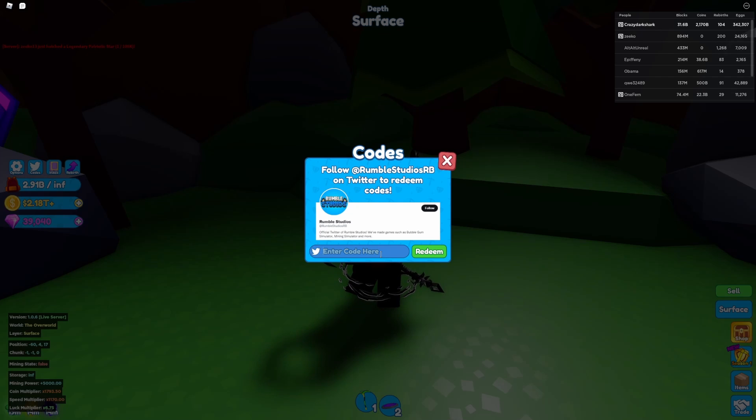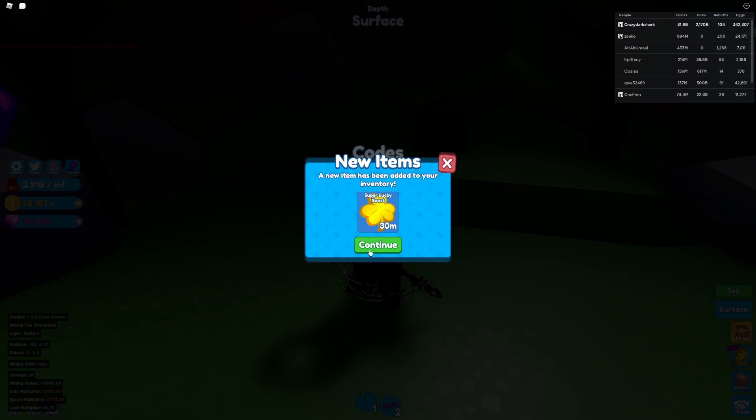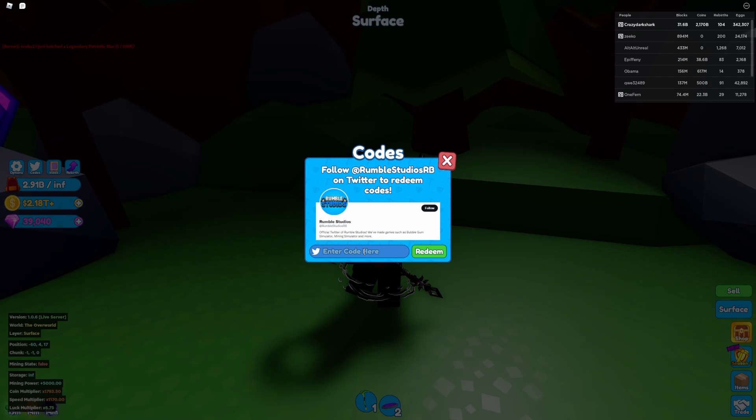Now let's get on to the old codes. The first old code is 'update4', which gives you 30 minutes of super lucky boost. Then we have 'factory', which gives you 30 minutes of lucky boost.